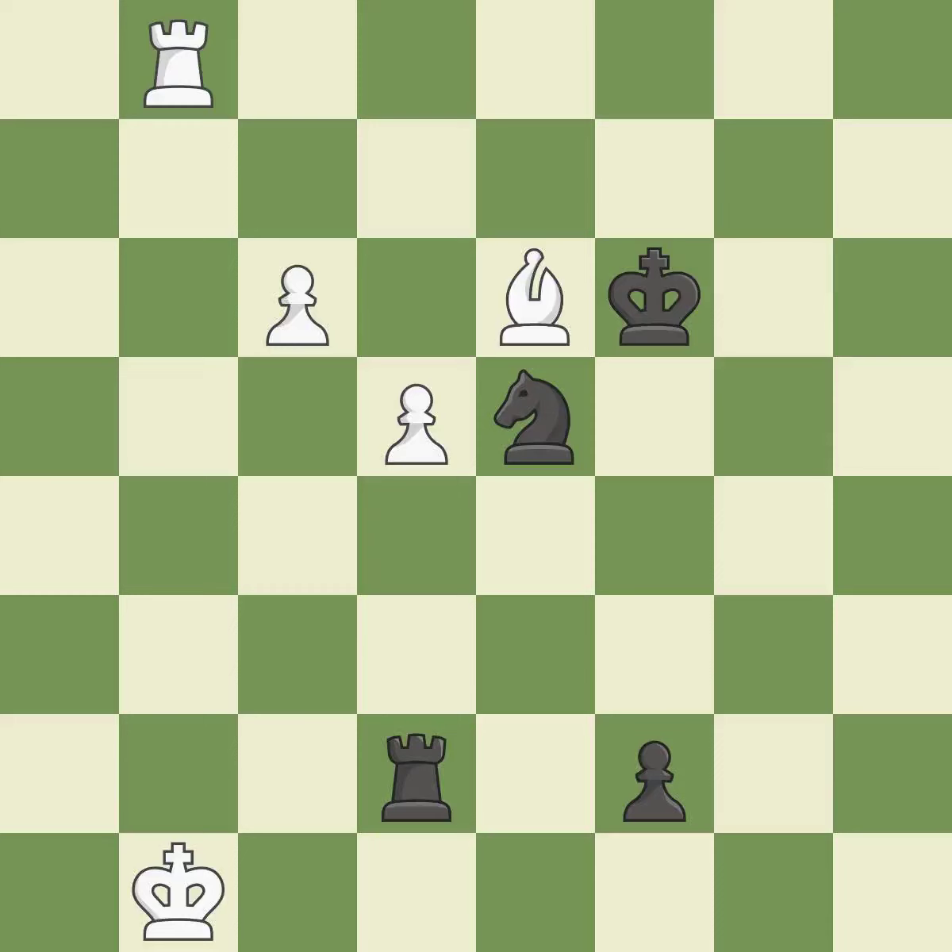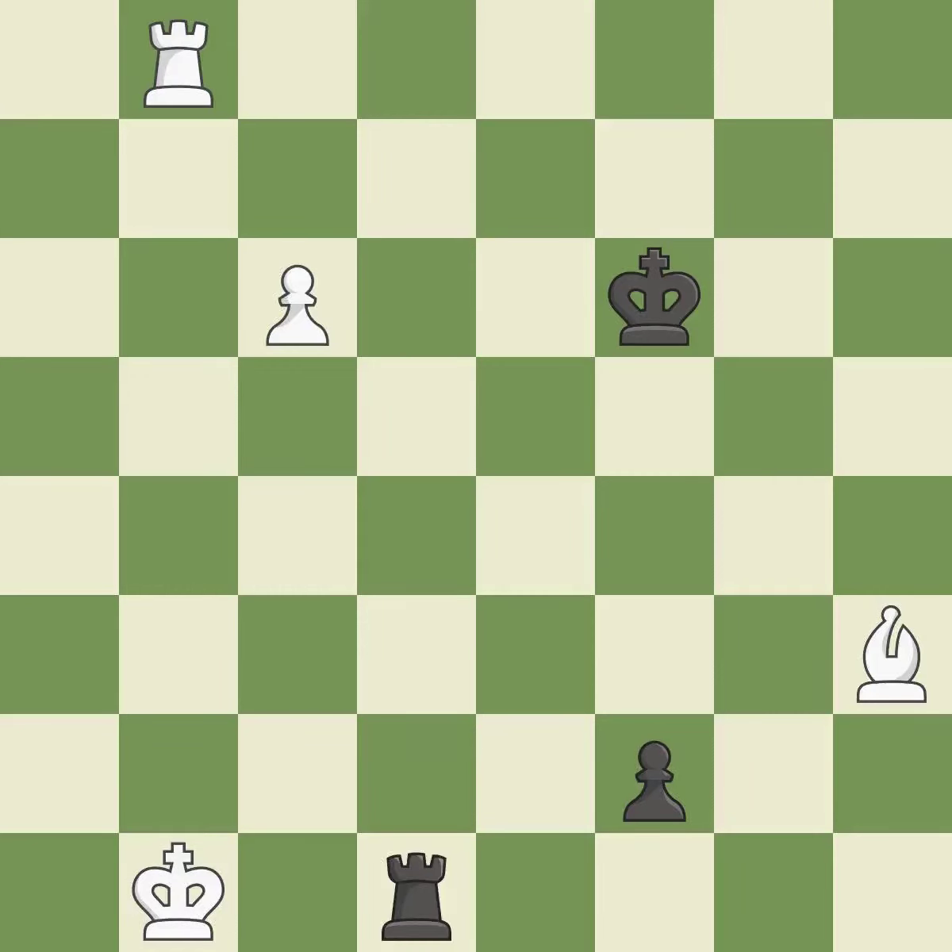This leads to losing a rook. This threatens to play checkmate — it is an inaccuracy. This leads to losing a bishop. This threatens to push a passed pawn towards promotion. There was only one good move in that position — this misses an opportunity to win a rook — it is a miss. This causes material loss. That falls flat. Recaptures. Perfectly on point. This avoids the rook's check.